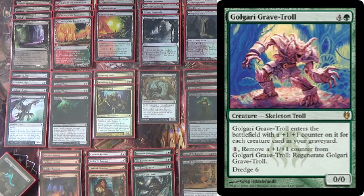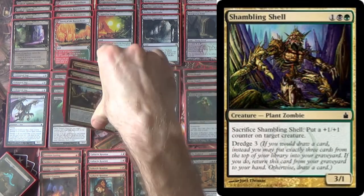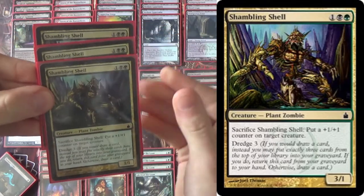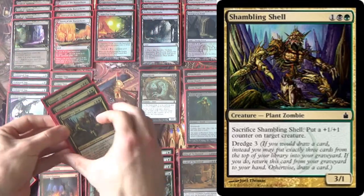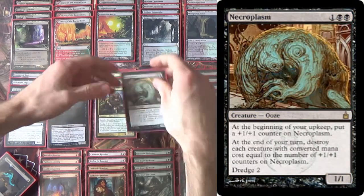Sadly, we can't do that anymore because it's banned again. So, Shambling Shell — Dredge 3, and it's a 3/1. You can sack it to put a counter on a creature. This actually occasionally matters because it gives us a fair creature if we happen to not have a graveyard anymore. It's a 3/1 that can just win the game on its own, and it lets our Necroplasm skip a step.